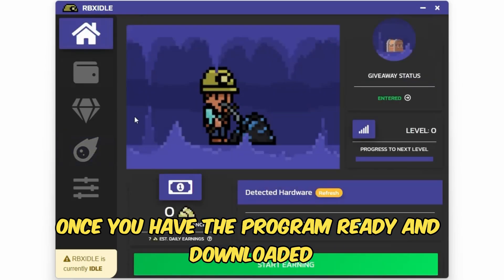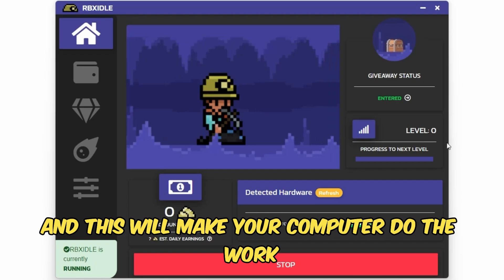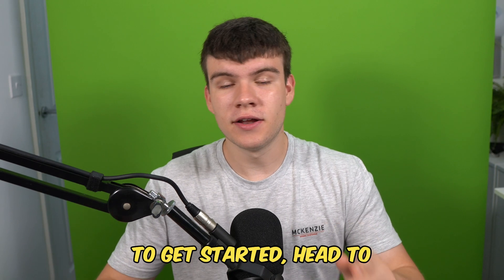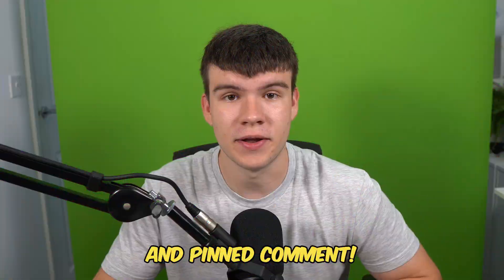Once you have the program ready and downloaded, you guys can click on Start Earning, and this will make your computer do the work completely for you. To get started, head to rbxidle.com or click on the link down below in the description and in the comments.